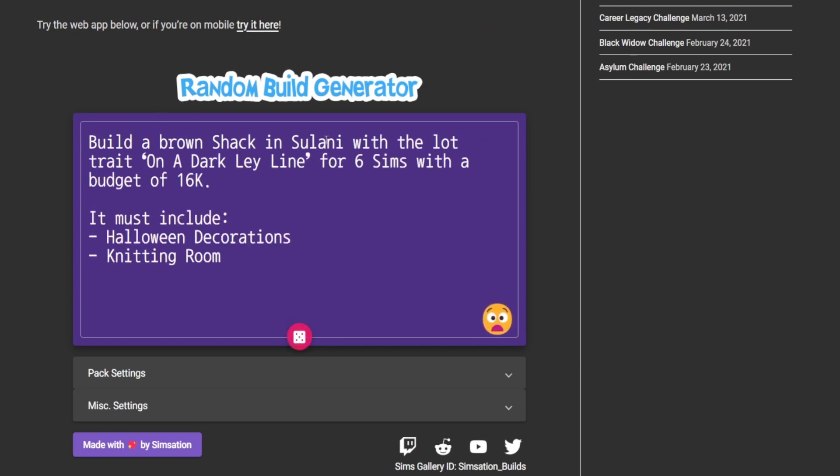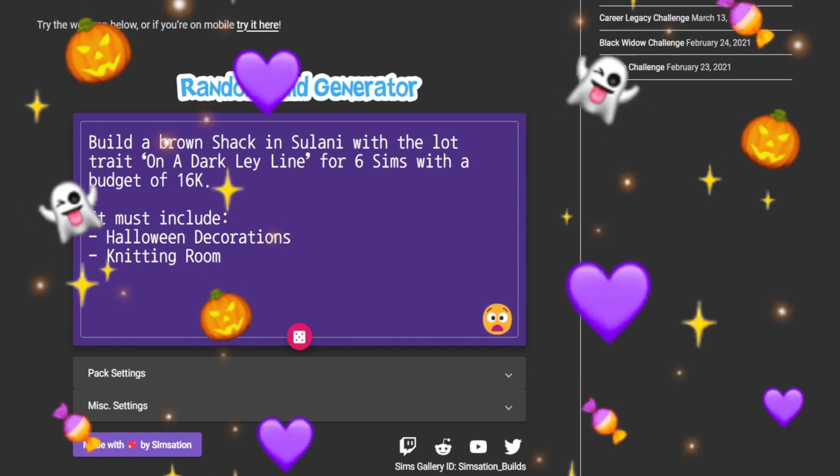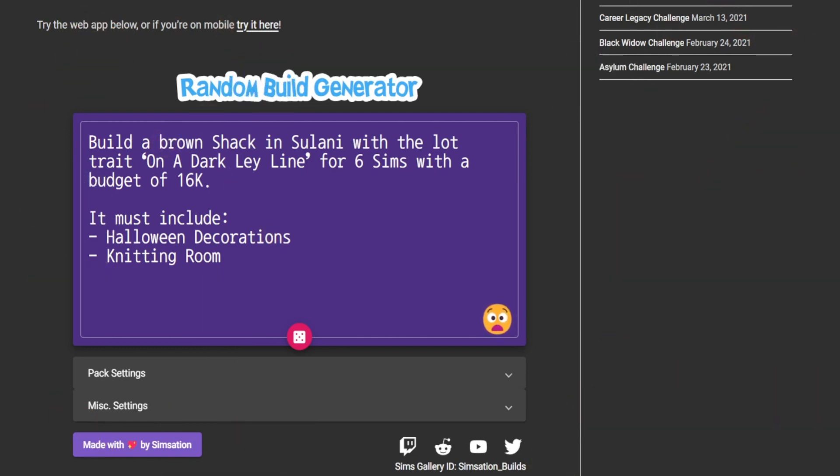Build a brown shack at Sulani with the lot trait on a dark ley line for six Sims with a budget of 16k. It must include Halloween decorations and a knitting room. I like this one — the Halloween decorations got me excited.